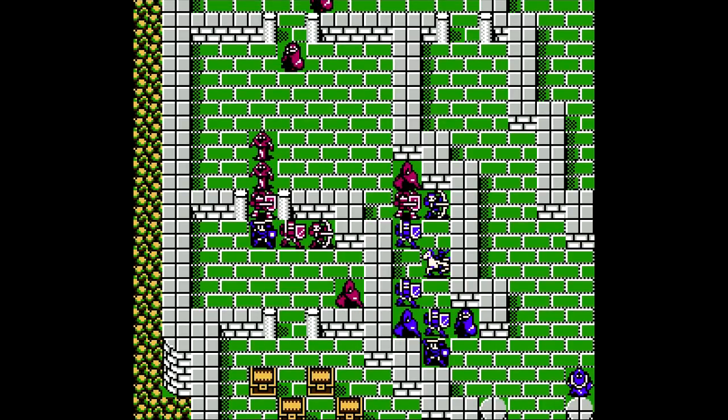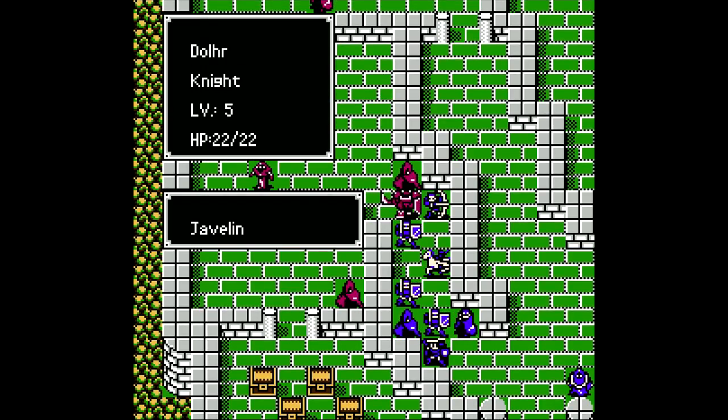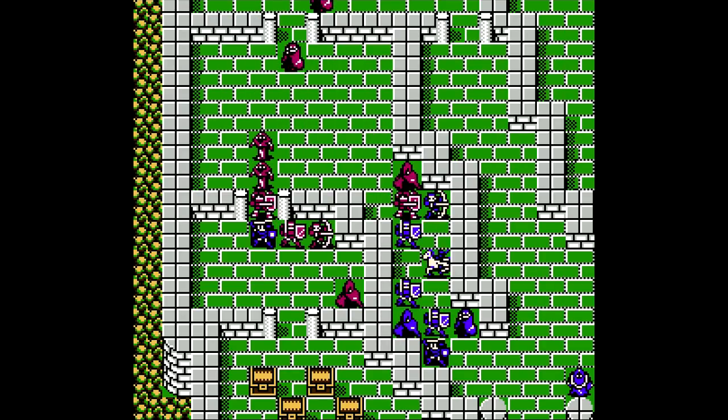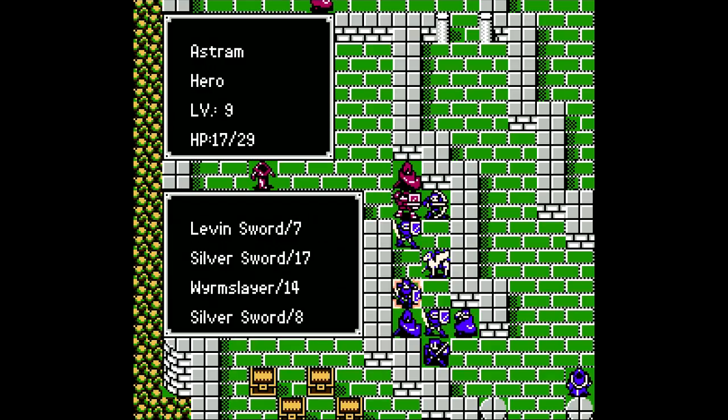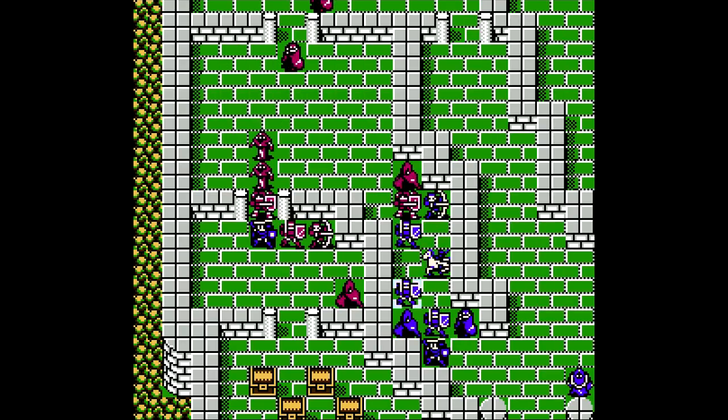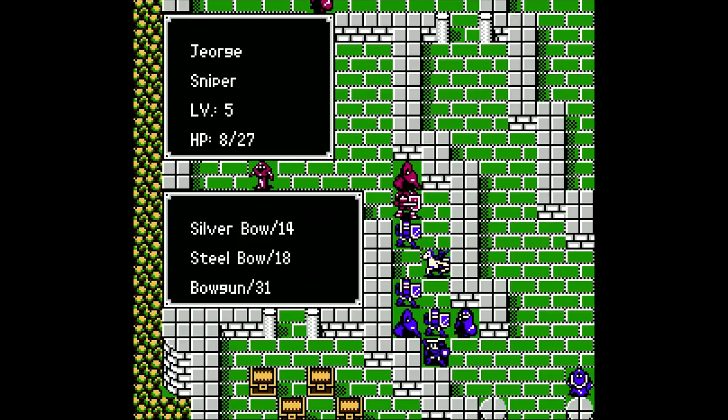So we got the knight that's really in the way of everyone. I would need 24 attack power to be able to kill them in one battle without a crit, and unfortunately, only Astrum has the strength to be able to do that with a silver sword. So I'm gonna need to soften the guy up there a bit.